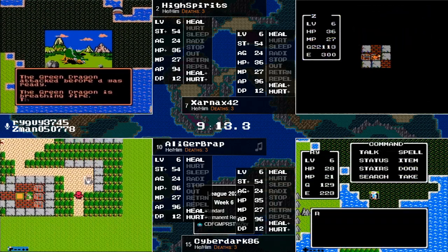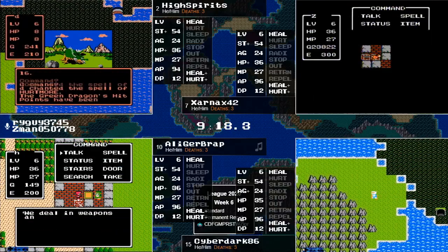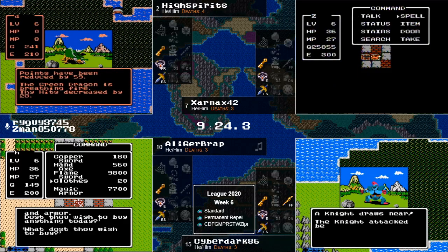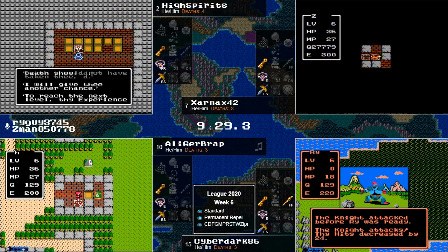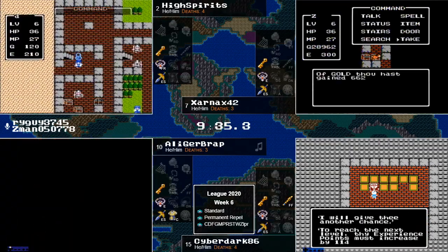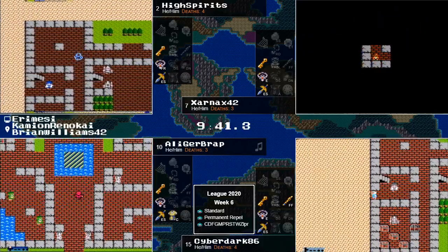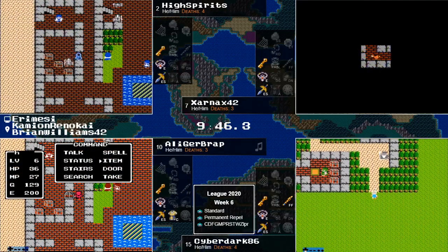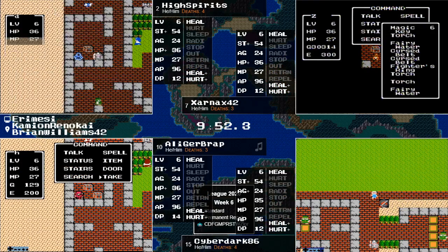Cyberdark finding Bonus Cave. High Spirits finds out the green dragons have baby breath, but can't quite kill it with one Hurtmore. That is still nice though if you can maybe not get back-attacked — you can survive an attack and guarantee yourself a kill there. Cyberdark had a knight, but another back-attack. There's a lot of back-attacks out there right now. Kaimon helps out in chat mentioning it was a fairy fleet in the bonus cave — probably not useful, but you know.